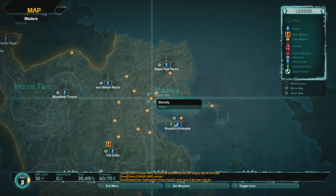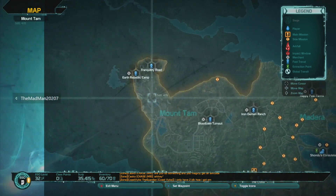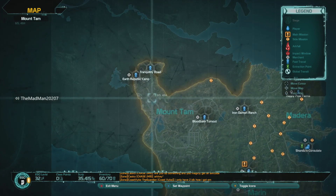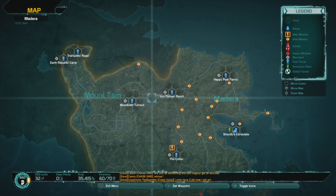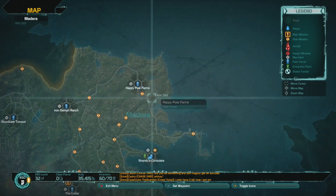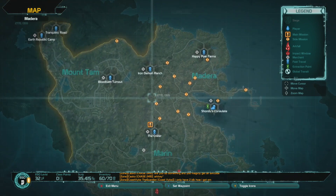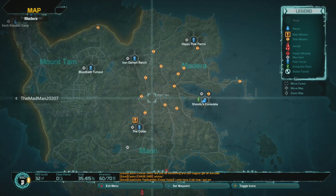If you're out there looking for a tip on where to find the time trials, there's usually one around each fast travel location. Go down the road from the Earth Republic camp a little ways and there'll be one. If you spawn at the Bloodbath and go east down the road, you'll find one. Go to Demon Ranch and head east — same with Happy Pal Farms, go south. They're always on the road, not hidden off somewhere, so it should be pretty easy to find.